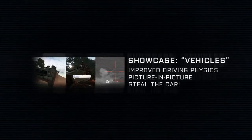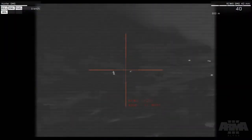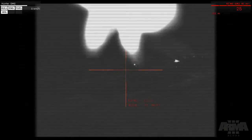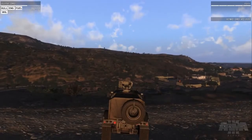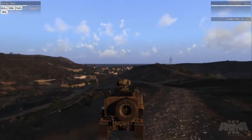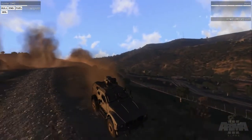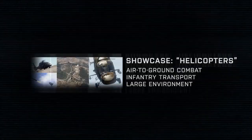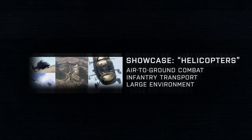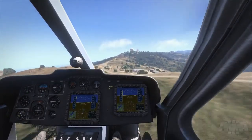Our vehicle showcase starts off in classic style with a Steal the Car mission. Our helicopter showcase gives you a direct sense of the scale of the island, and tasks you to respond to an enemy attack on one of your facilities.